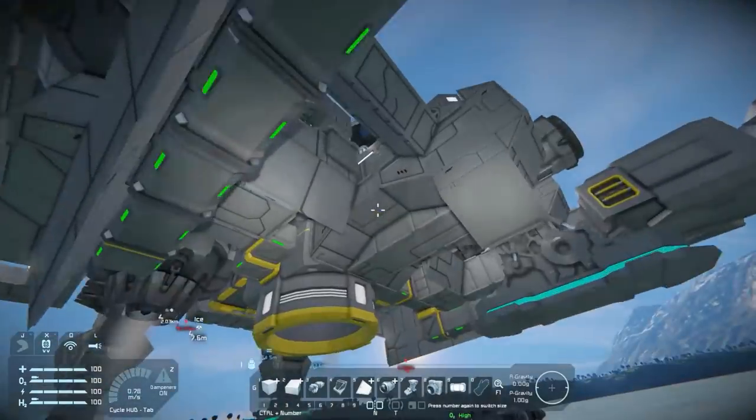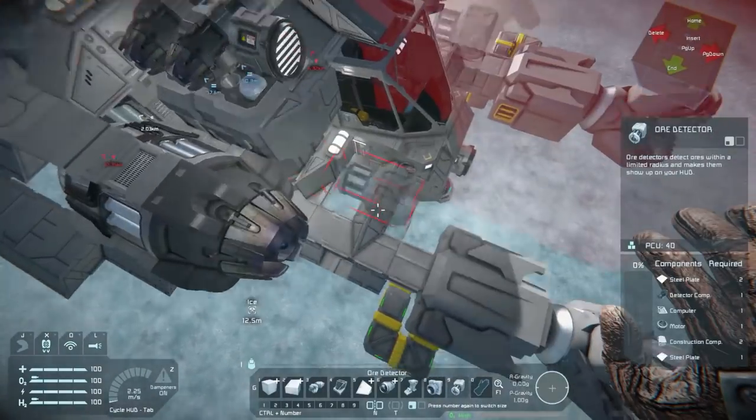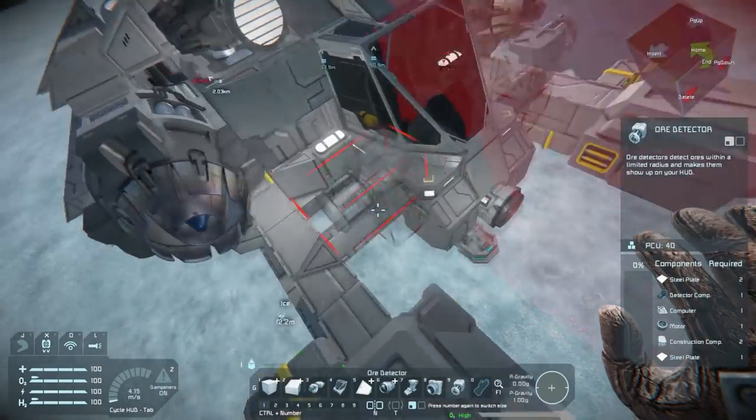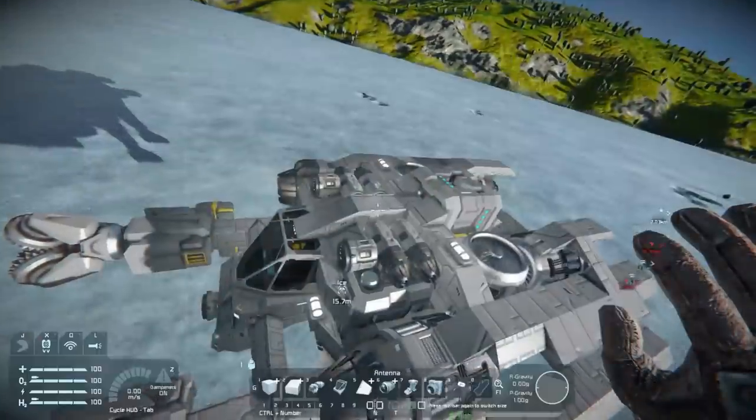Now we're just adding some final details - the antenna, the ore detectors, some lighting - and just making sure the ship's going to function.